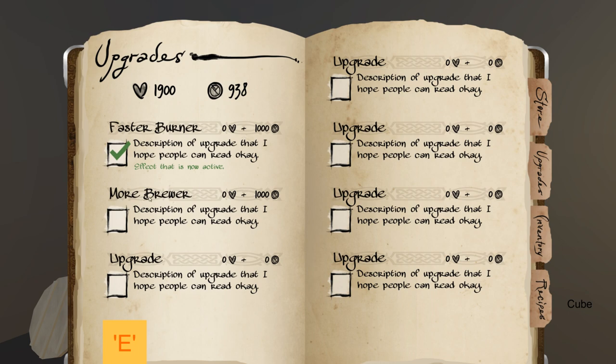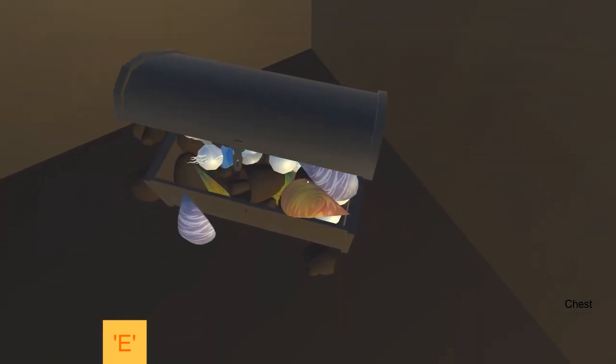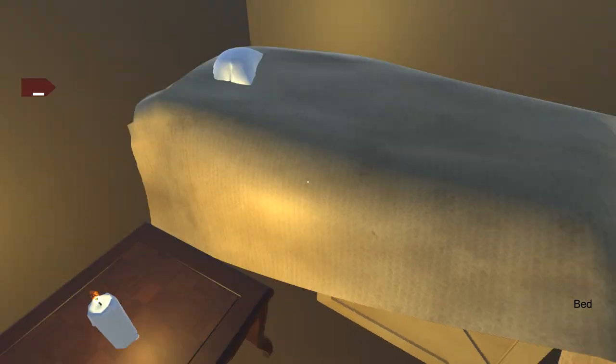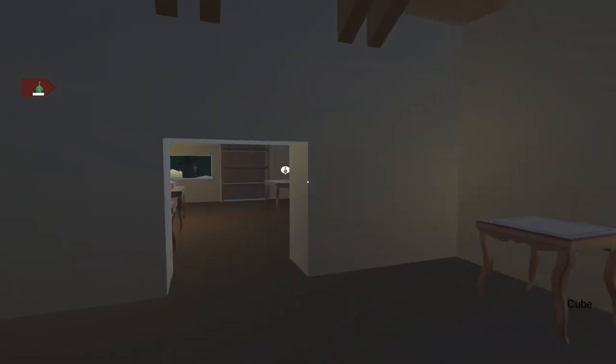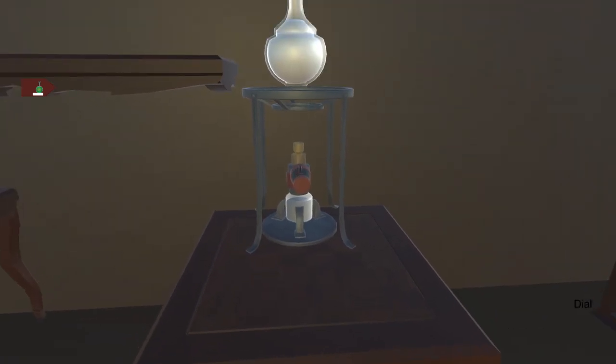I can almost afford the more brewer upgrade. Also, I didn't tell you but there's a room behind two doors — we go in here and there's a chest with a bunch of stuff and a bed, though I can't even sleep in it, the bed is useless. You want an earth potion? Let's take a flask, put it over there, put it in the earth ingredient.